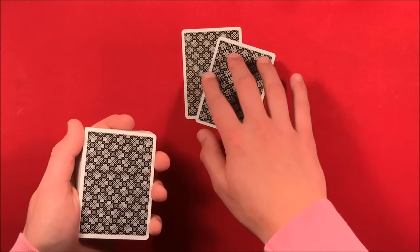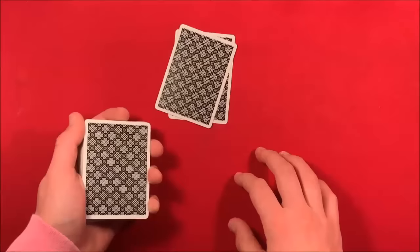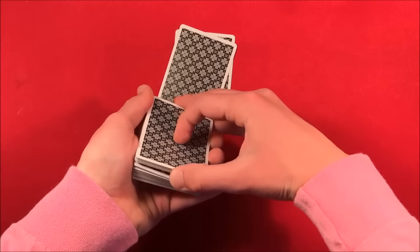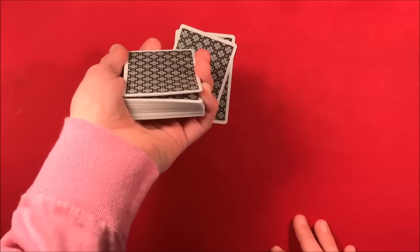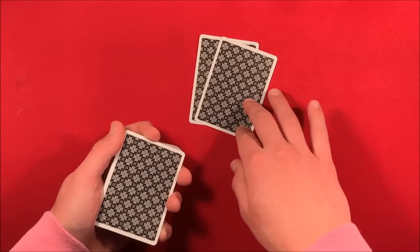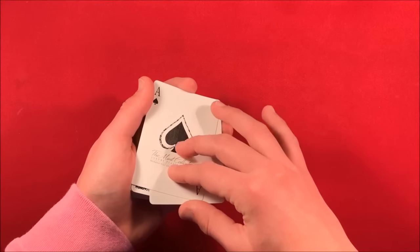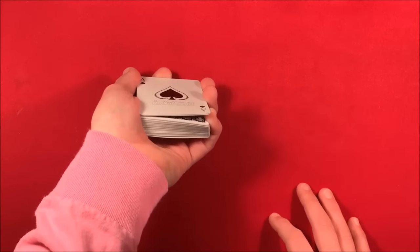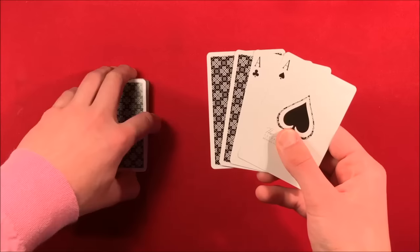At this point you can introduce the two cards off to the side to the spectator and have them pick those up themselves. This gives you time to catch a pinky break underneath the top two cards. The spectator is going to be looking at those cards over there. When they're done, you're going to pick up the two aces and just put them face up on the break.